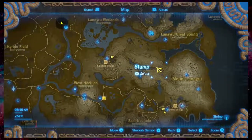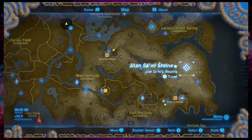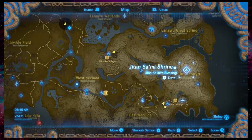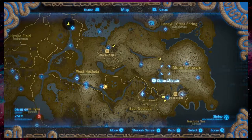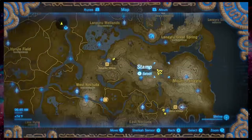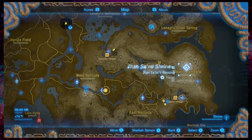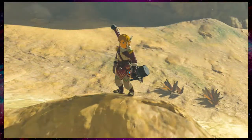The next one we're going to do is Naydra again. Naydra is the one we helped in the last episode, but we never got the scale. You need — it's either a horn or a scale — you need this stuff to upgrade your Champion's Tunic and stuff. So I'm just going to take us to Mount Lanayru.